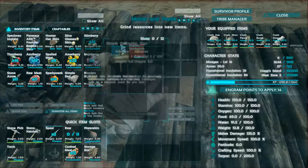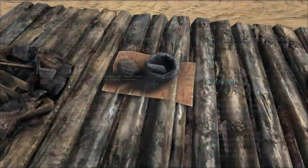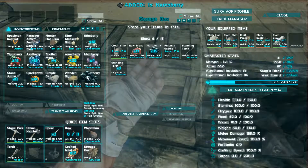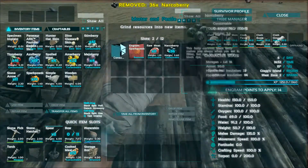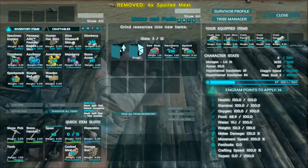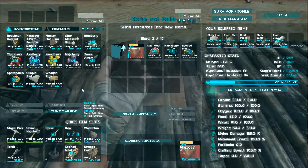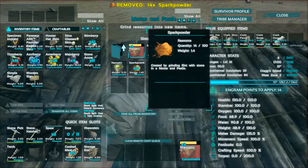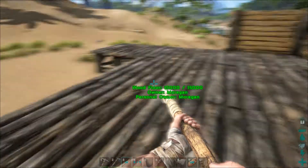Let's get this in here. We need narco berries around here somewhere I think. So we'll go ahead and get these made up into narcotics so we don't have to worry about them spoiling on us. As soon as we get arrows available we'll utilize that. I'm gonna stick the spark powder in here for now just for storage — it doesn't really go bad or anything.